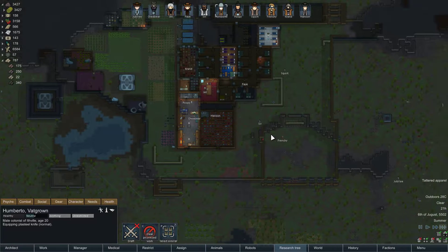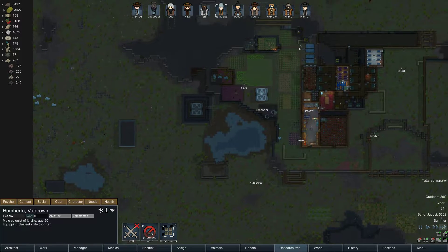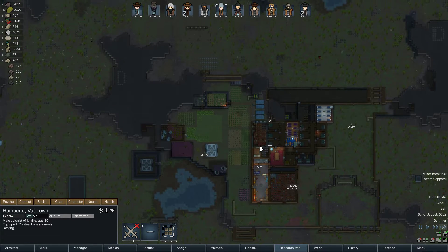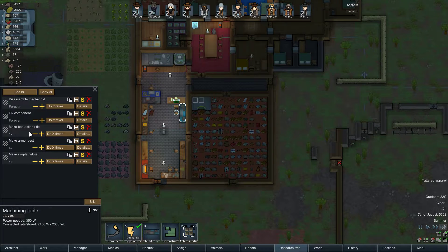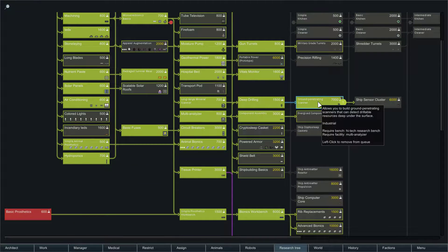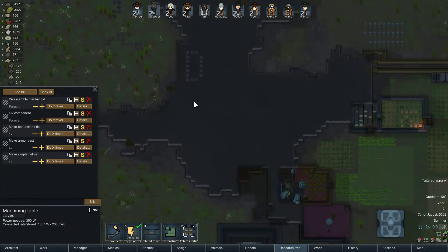We're nearly in a position I'm happy with with the animals. We'll start building a road down to that one, just so we've got faster travel time. And then we'll start doing some caravans, seeing if we can get some trading done. I added in off-camera — going to make a bolt-action rifle and then try to get some armor vests and simple helmets in. It does take a lot of steel, so I'm hoping that when I get this ground penetrating scanner, we can start to get a steady supply of steel.